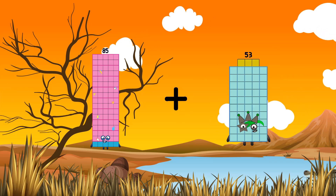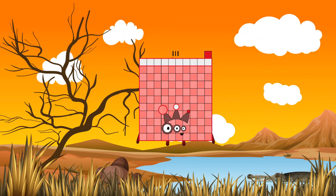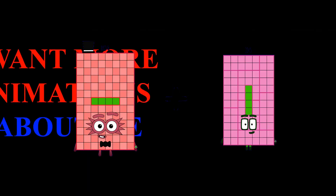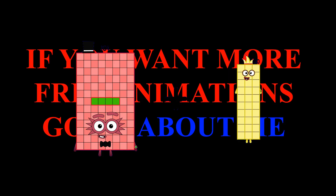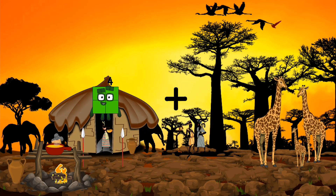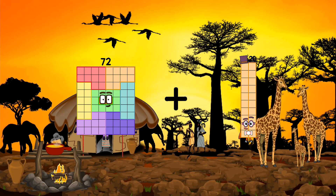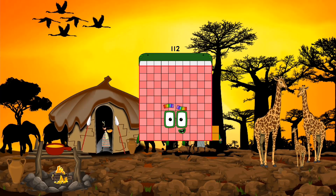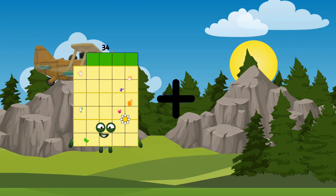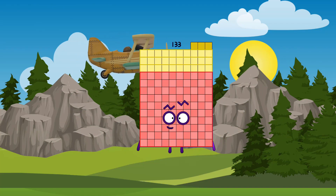85 plus 26 equals 111. 104 plus 30 equals 134. 72 plus 40 equals 112. 34 plus 99 equals 133. 40 plus 1 equals 41. 84 plus 10 equals 94.